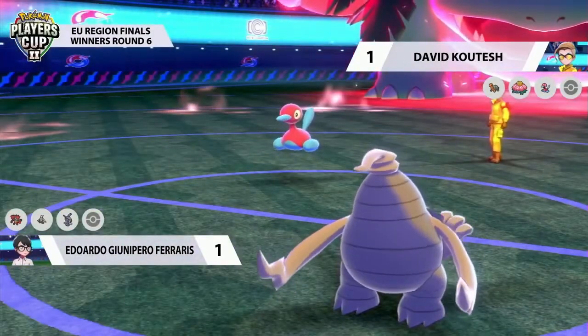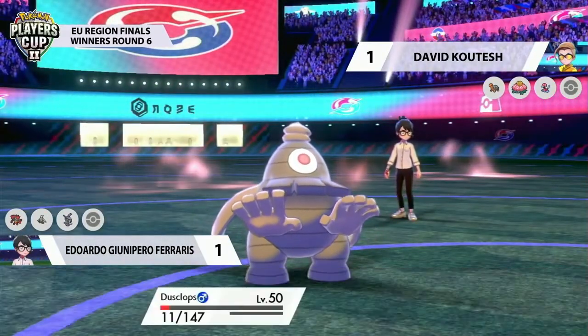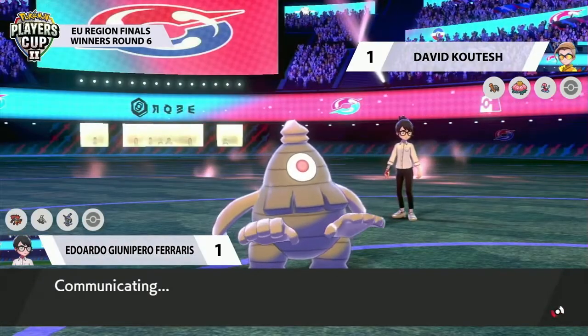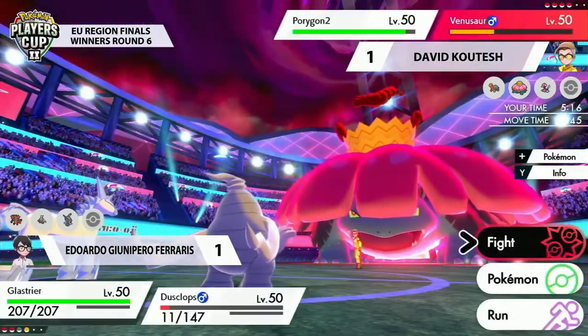The harsh sunlight's going to fade here at the end of the turn. Torkoal, though, still in the back, could be able to come back in and reset it. But Dusclops is barely able to hang on — it might be able to set up yet another Trick Room. This is a really interesting position for Eduardo to be in, just because you're kind of forced either to bring in a sleeping Incineroar, or try to make whatever you can work with this Glastrier.